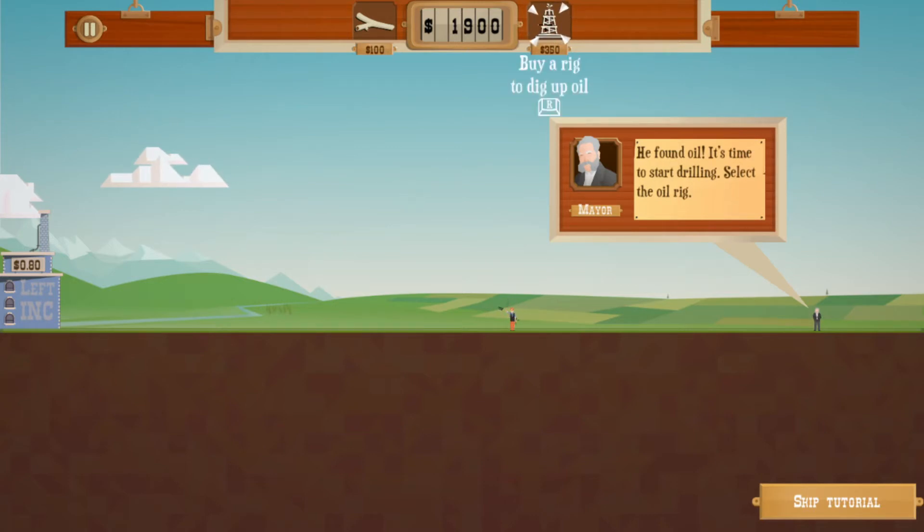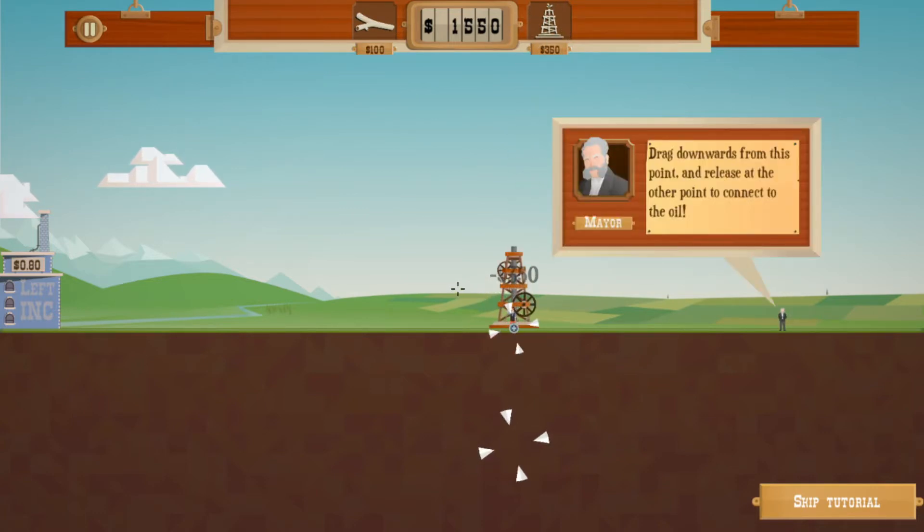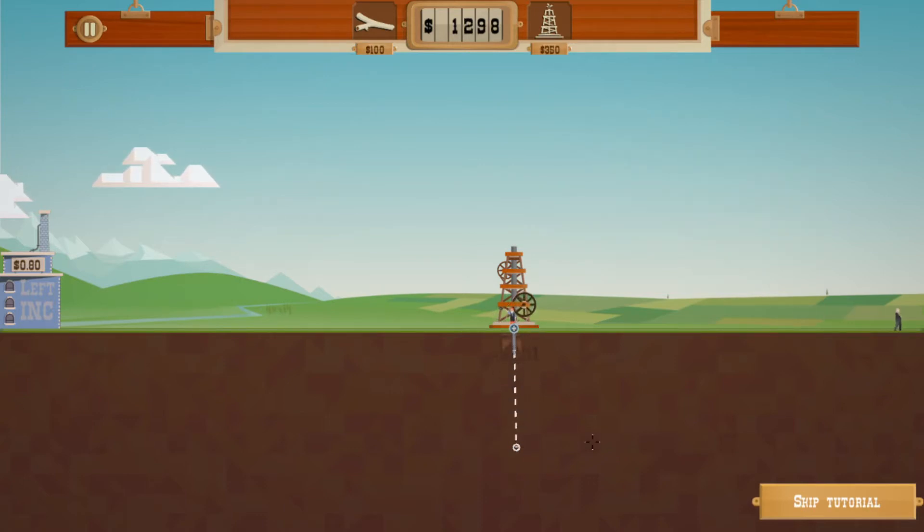It's time to start drilling. Select the oil rig — we have 2000. You can use keyboard or mouse. Stick a tower right there, drag downwards to this point and release. Connect the oil just here — there it goes.